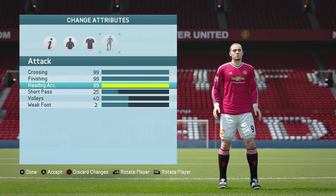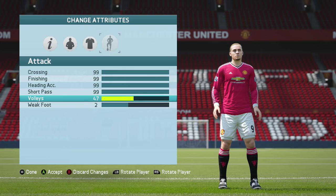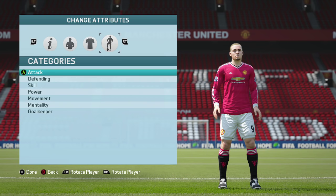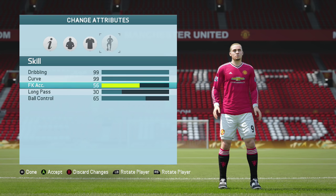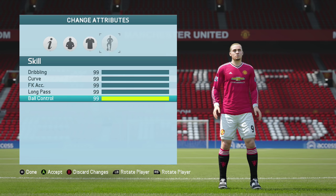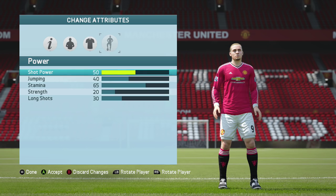All you have to do to get yourself an increased budget and unlimited money is simply go into the settings and create a player. I'm just going through here and editing his stats. You don't want the player to be too highly rated or too lowly rated, as that will affect the money. You want a player with decent stats, roughly around 80 to 86, so other teams can afford him. There's no point putting 99 in all the stats because no one's going to be able to afford him.